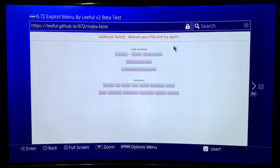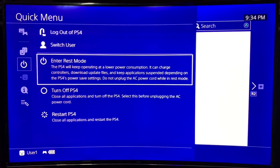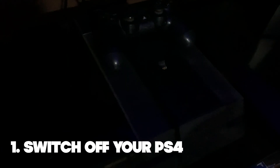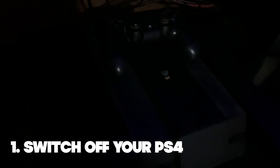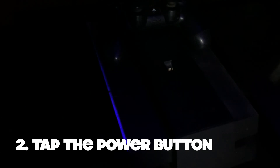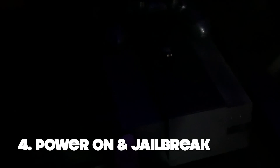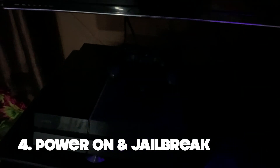If you get this error message, all you got to do is quickly restart your PS4. Here's the tip: when you switch off your PS4, make sure everything is off, then just tap the power button. You'll hear a beep. Tap it one more time — still a beep. Keep tapping until there's no more response, which means your PS4 has no more electricity left in it. That's a good sign. Now plug it back in and try to jailbreak again.